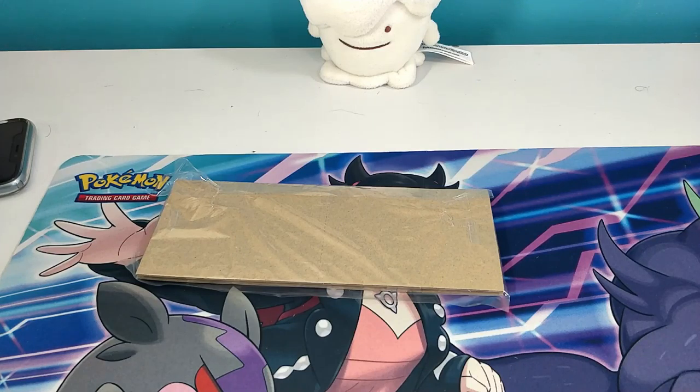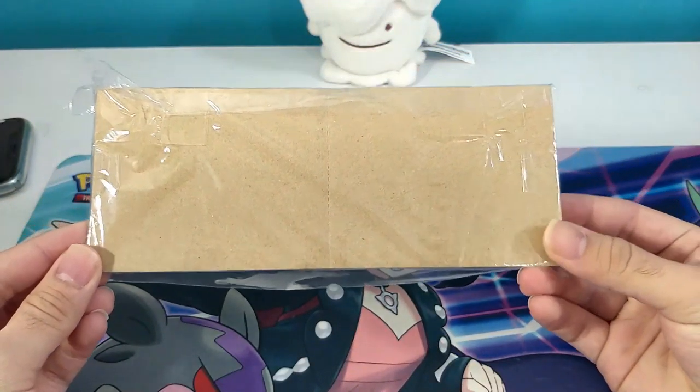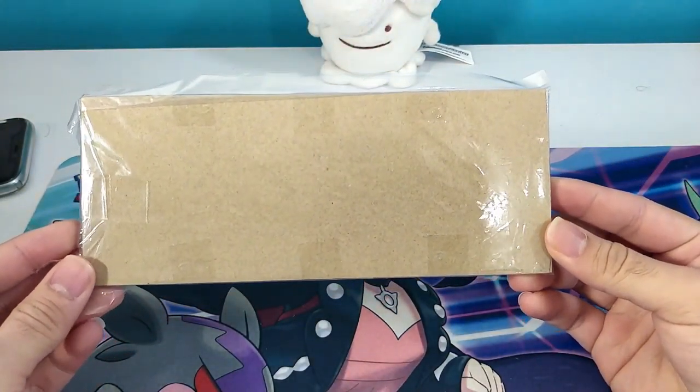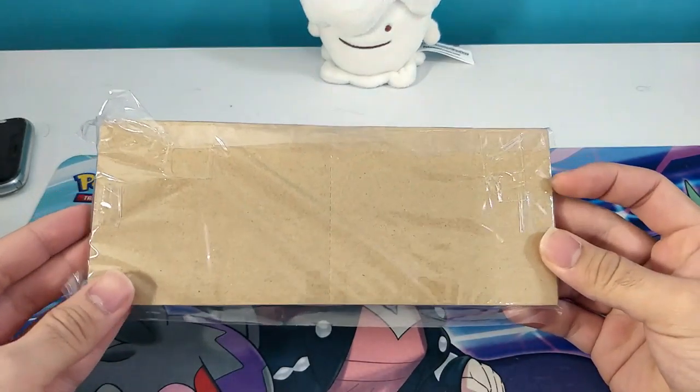Hello everyone and welcome back to the channel. It's Ram, also known as the Casual Clownfish, and I collect things on this channel — I like to collect Pokemon cards. Today we got another special opening for you, straight from Japan, another eBay purchase. It came in a package and I already opened it up — inside we have a rectangle of cardboard. Let's just see what's inside.